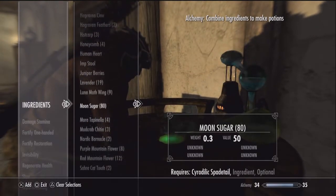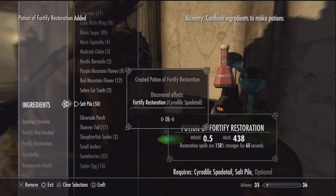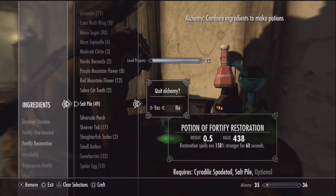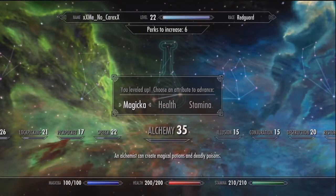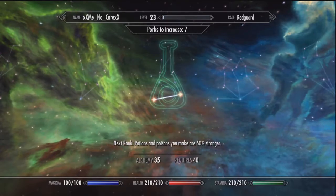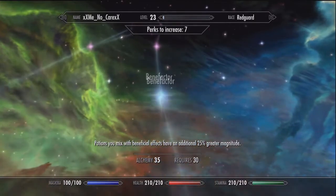In the description I'll have a link to SkyrimPotions.com. This is a tool that shows you what each ingredient makes and what each potion does. It shows you what each potion is — it's a very detailed website, very good. You need to check that out.